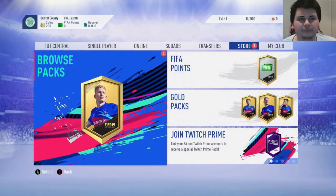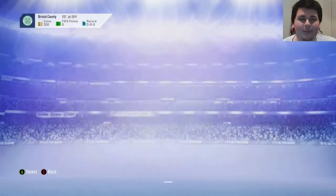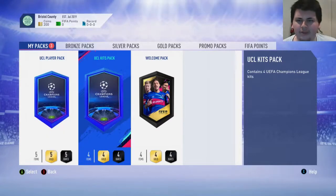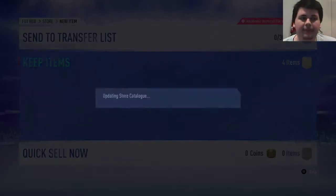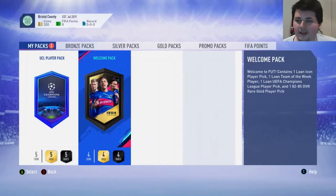Bristol County is my name - not bad, might keep it. We've got a UCL player pick with a maximum overall 85, UCL kits, and then a welcome pack. We'll just start off with the UCL kits - I'm going to skip this. Hopefully we can quick sell them for coins. Doesn't look like we can, so I'll just send all that to the club. Now we've got a welcome pack.